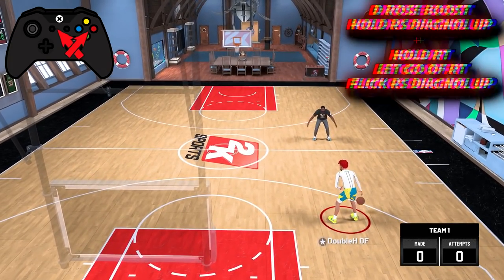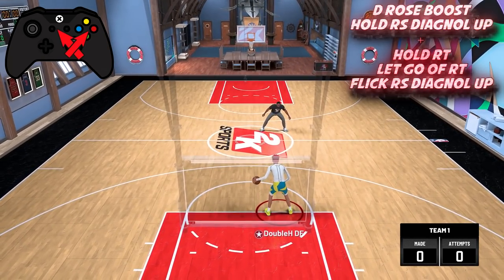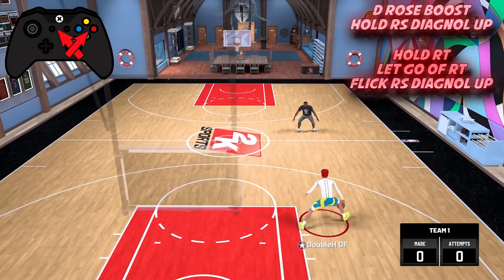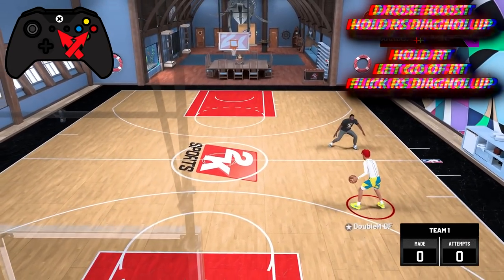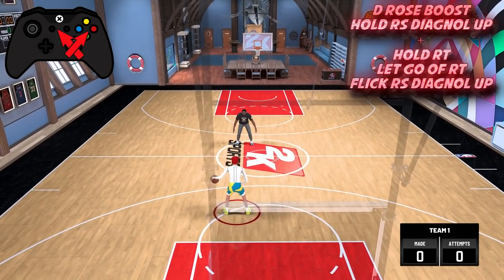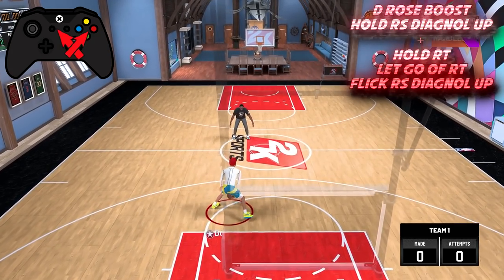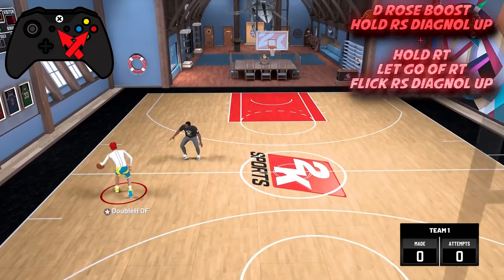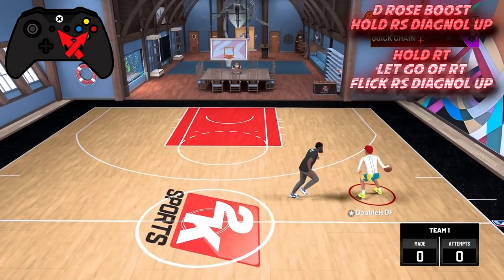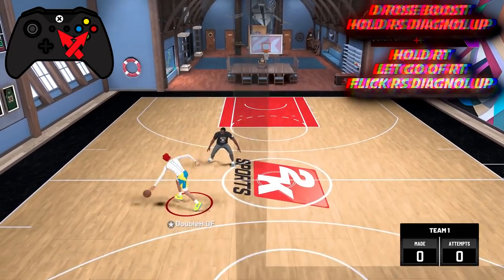To do the Derrick Rose speed boost: if the ball is in your right hand, hold Right Trigger, flick the Right Stick diagonal left (for the size-up), then immediately flick the Right Stick diagonal right, then run out of it. You can spam this as many times as you'd like. Do the same in reverse for the left hand. This is literally the fastest move in the game — it's called the Derrick Rose speed boost — and you must be 6'4 or under. It's very effective especially for play-shot builds.